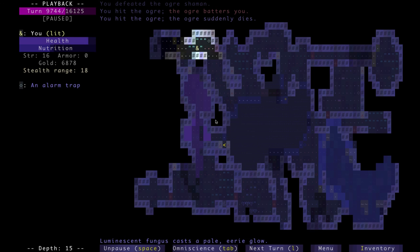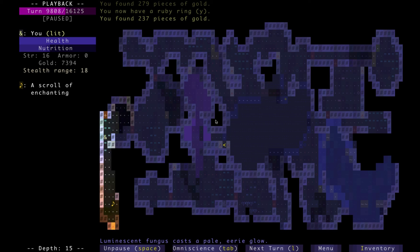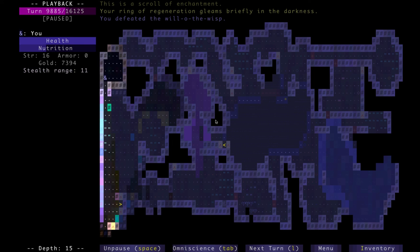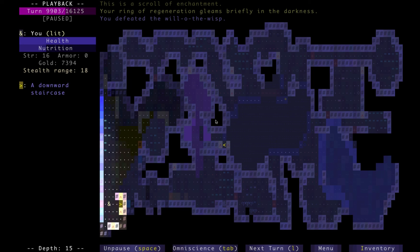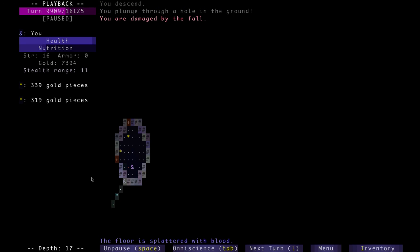Let's skip ahead. Just nothing but ogres at this point, nothing interesting. Going to depth 16, there's nothing left here to do. We're approaching the hour of the Brogue run. And as soon as I make one step, I fall through a hole — I didn't last on that floor very long. I think I'm gonna continue this recording in another video. Plus I need to take a break from talking anyway.